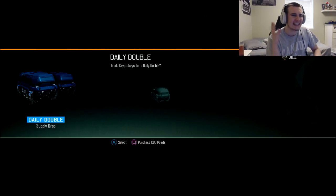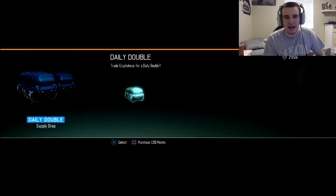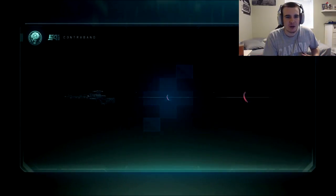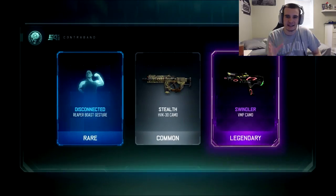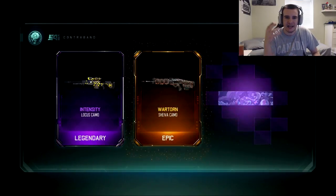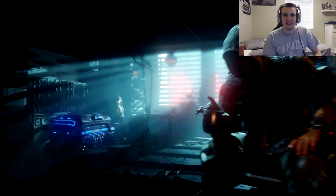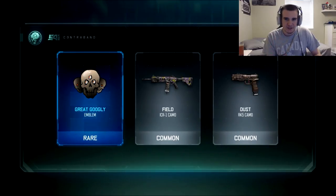We're going to start off with a daily double — that is the best way to do it. There's only 45 Crypto Keys for 2 supply drops, so that's why you want to do that first. Basically, we're going for DLC weapons. 3,000 Crypto Keys is going to be like 100 supply drops opening for a subscriber. Let's do this.